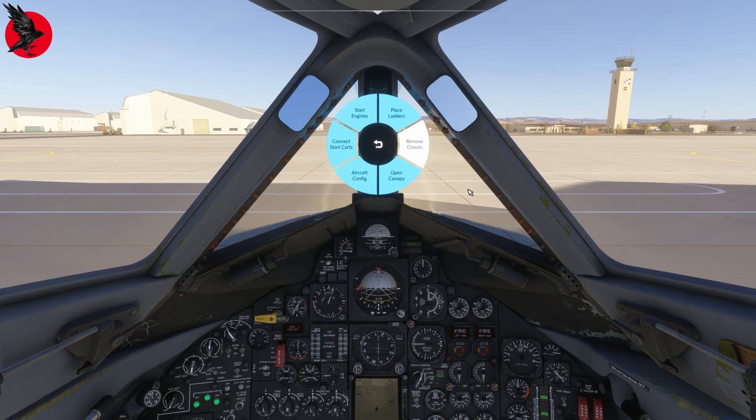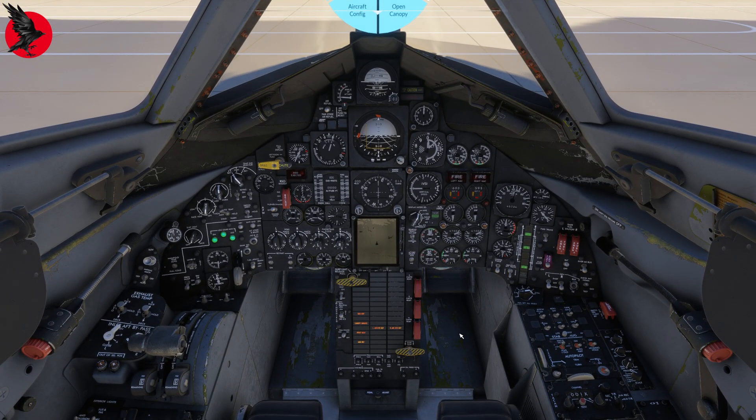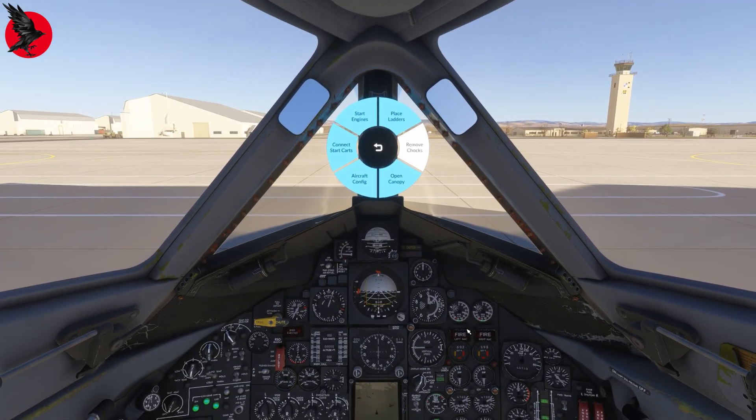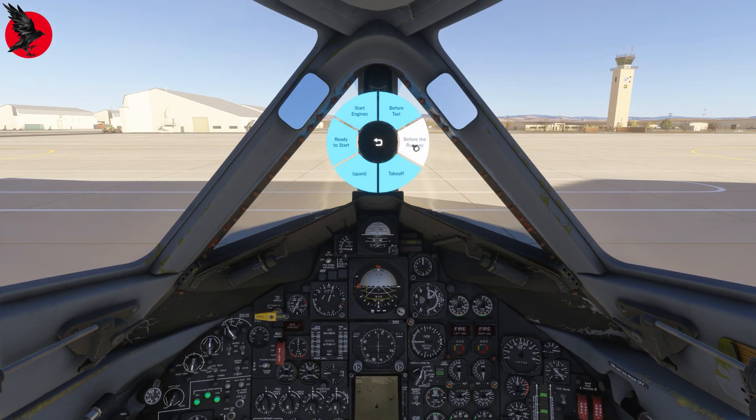That's really all there is to the start checklist. Our RPMs look normal — about 3,950 RPMs per engine. That's a normal array of warning lights at this point. Our next task is to go do the Before Taxi checklist. So we go to RSO Checklists and select Before Taxi.